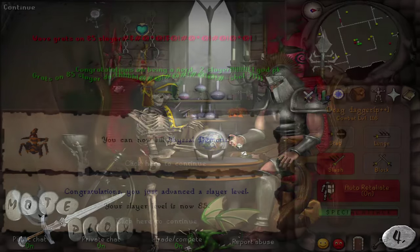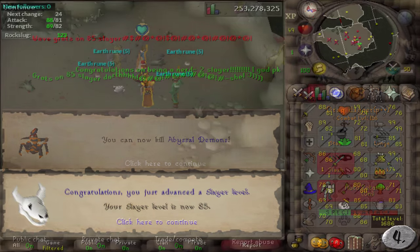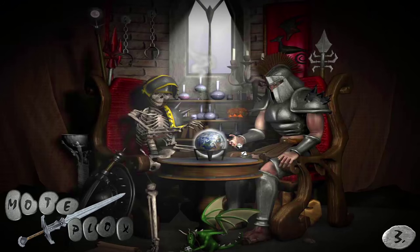Number 4: 85 Slayer. If you ever want to kill the Abyssal Sire or just receive Abyssal Demons as a Slayer task to try to get even more Abyssal Whips, then you'll definitely want to achieve this goal. Not to mention, you'll be considered a badass if you do.